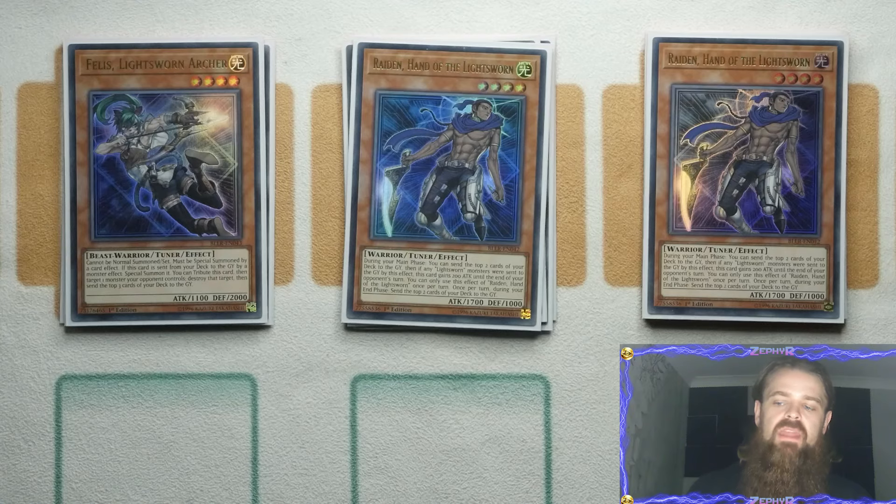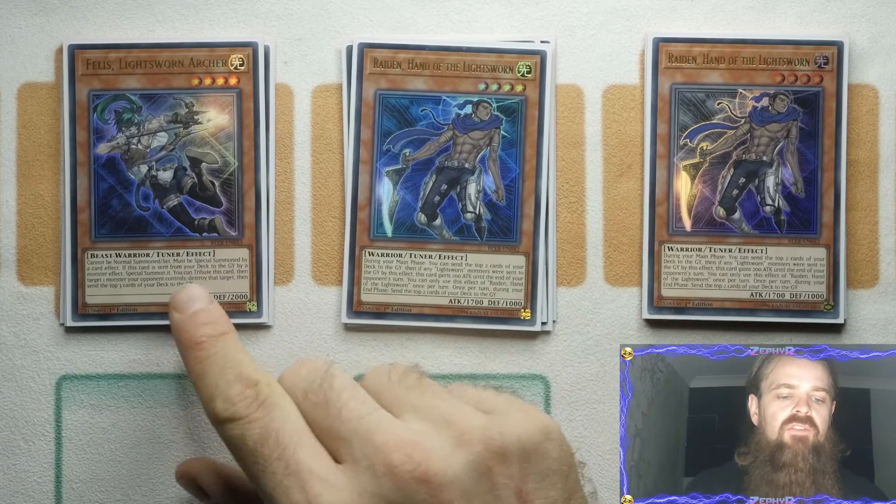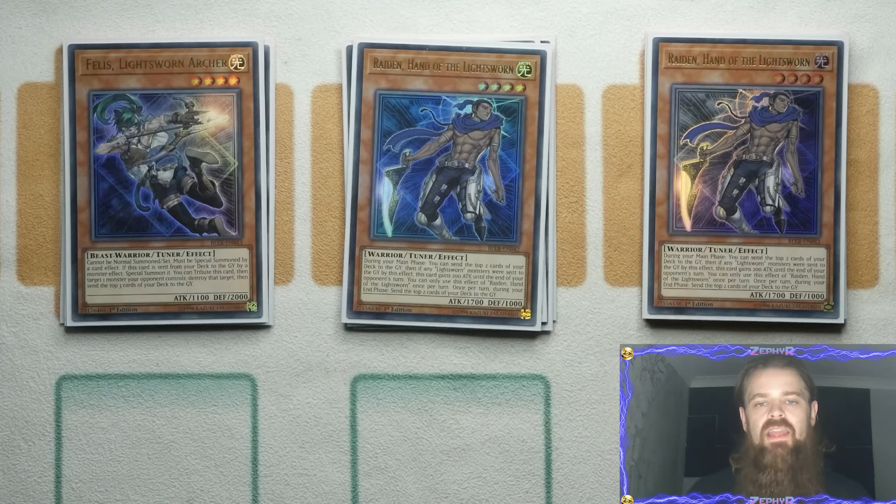On top of that, because of the way we're making this build work, you're going to be using loads of monster effects to trigger those mills, which is why Felice becomes even more consistent and even more effective.